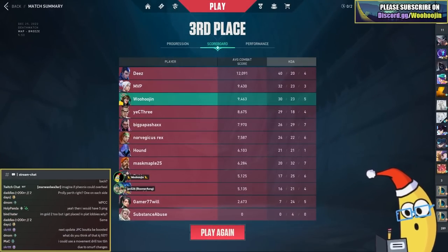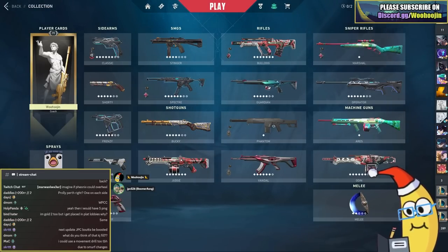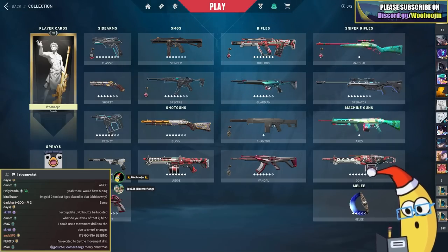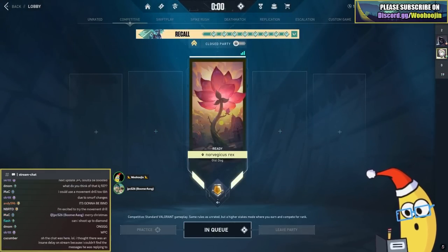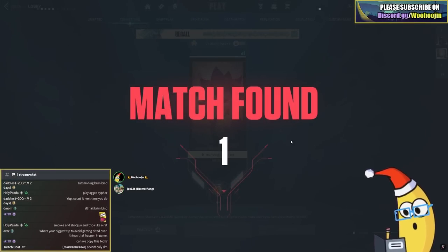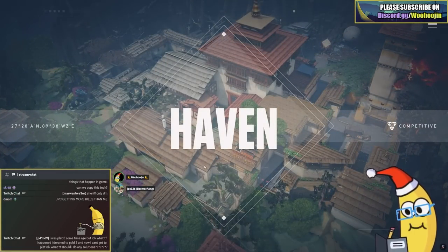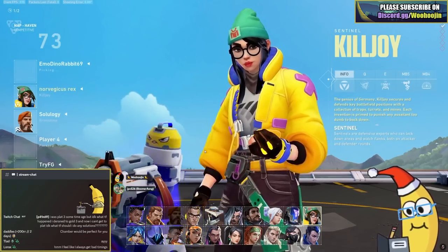Merry Christmas, how are you doing? Doing good, living the good life doing the whole Valorant thing. Pray to the gods we do not pop Bind - I will dodge. Fun fact: when you dodge it actually increases the odds you get that map your next queue. Challenge accepted, I'll dodge twice. All right, let's go - it's not Bind, thank god. I was binding a key, I was binding a key!